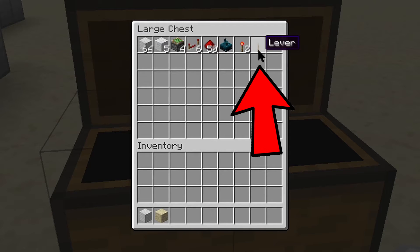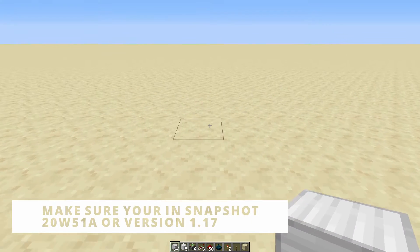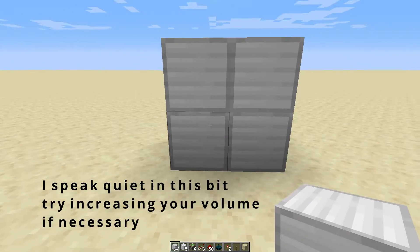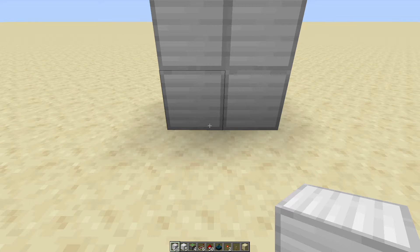1 Skulk sensor of course, 2 redstone torches, and 1 lever — I'll talk about the lever soon. Whenever I say iron, I mean your chosen block, so just ignore whenever I say iron.